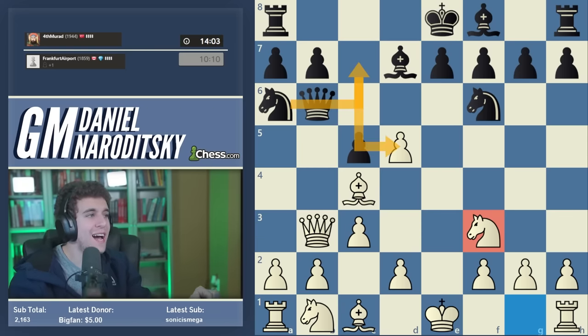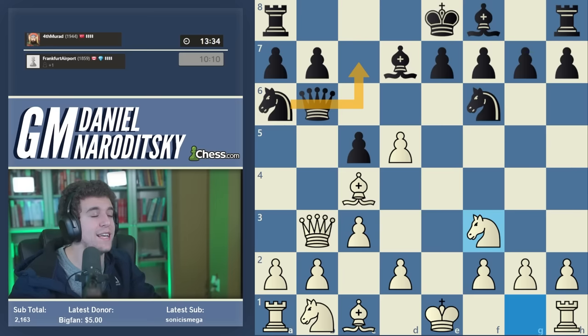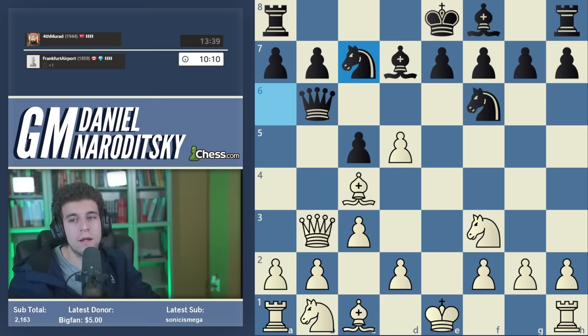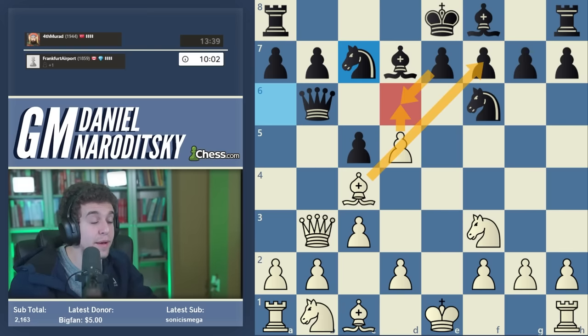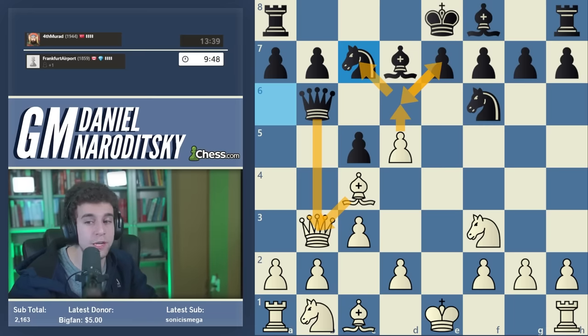After knight c7, black threatens to trade queens and only then recapture the pawn. It's probably not a good idea for black to take the queen first because we play bishop takes b3 and if black plays knight c7 we can reinforce the d5 pawn with c4. Move order is always super crucial in these complicated positions. d6 looks attractive but black doesn't have to play e takes d6 — black takes on b3 and neither dc nor de come with check, so we have to recapture the queen and black just plays e takes d6 with a pawn to the good.